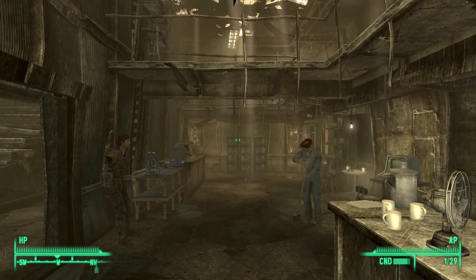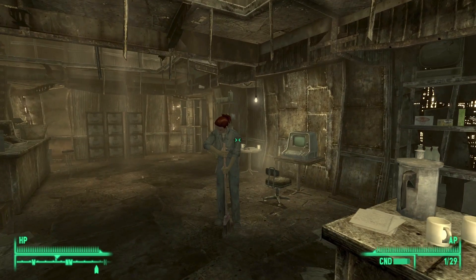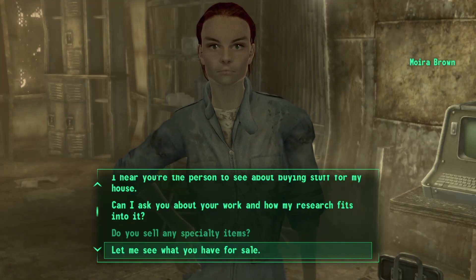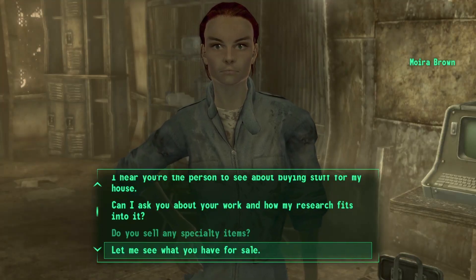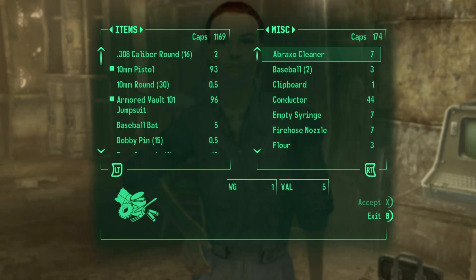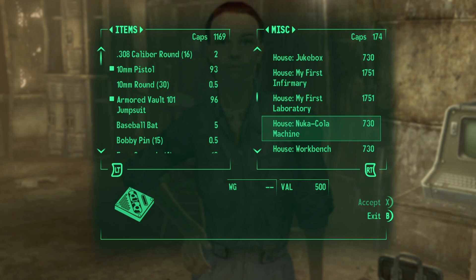Once inside, quickly speak to Moira just so you can see the list of all the house improvements. Go ahead and select the 'let me see what you have for sale' option. From here, go into the miscellaneous section and if you scroll down slightly you will see a number of house improvement items. We're going to effectively get all of these without buying them from Moira.